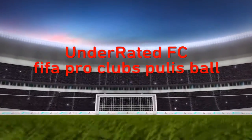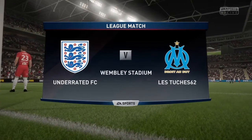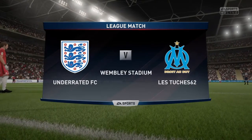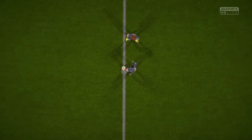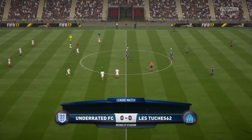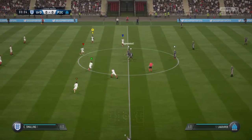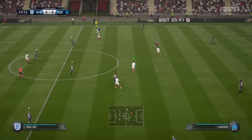Welcome to this FIFA Pro Clubs commentary of Underrated FC playing Les Touche 62. It's basically a game just off set plays and high pressure — it can be whenever you're constantly going down, just scrape that win. If you've seen any of my other videos, you'll see that Underrated FC play quite a high press, counter-attack style, and at the start of the game we look to put teams under as much pressure as we can.